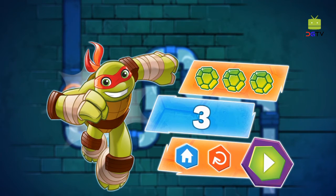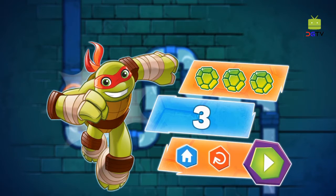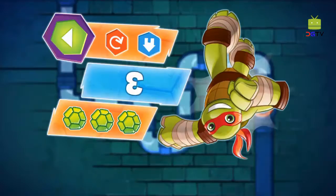You did it! You fixed the pipes — now let's see how you did. You got all three shells — nice work, ninja! Tap the shells to hear how you earned them. Complete every puzzle on the first try to get three shells.